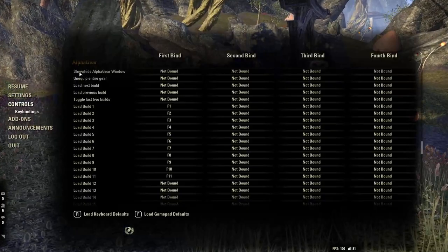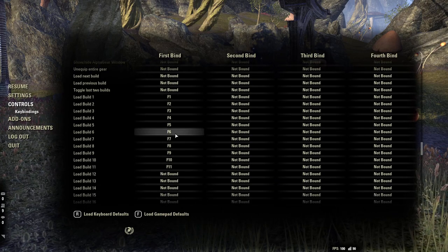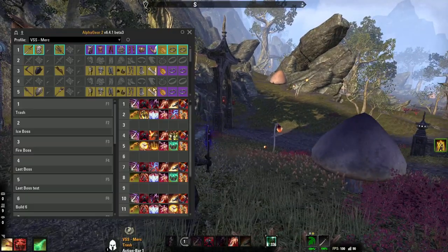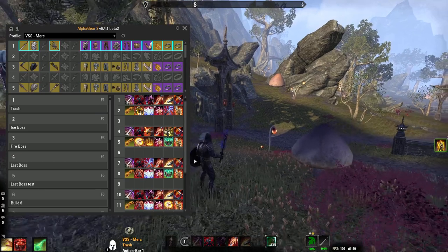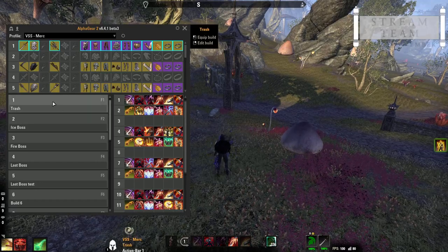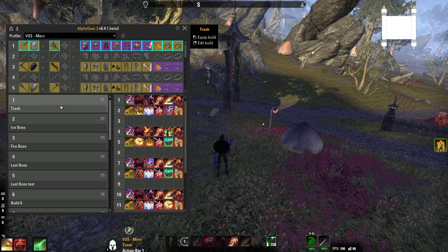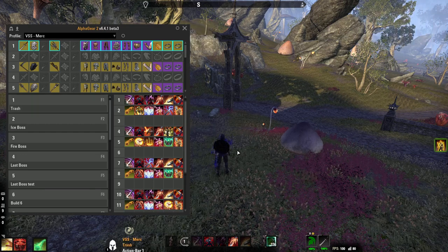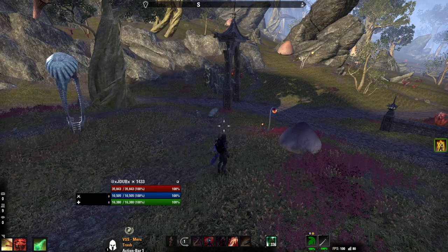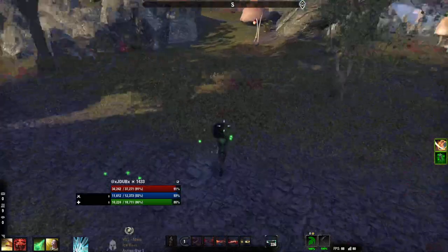You can set Alpha Gear up in controls — scroll down to Alpha Gear and I have them set up by the F keys because I think it's easier that way. Keep in mind that when you have your gear up and you're fighting an add in something like Black Rose Prison and you need to swap back to your trash setup and you click it once and it doesn't swap — just give it a little bit of time. Once you see your skills kind of stuttering, that means things are swapping.